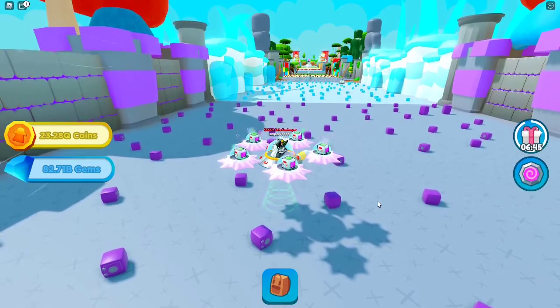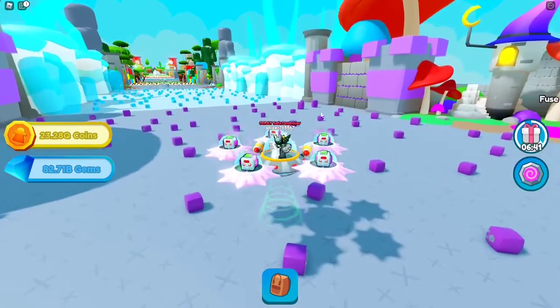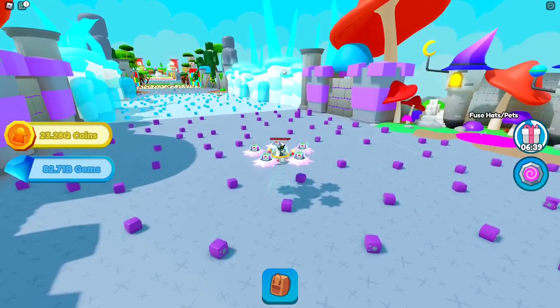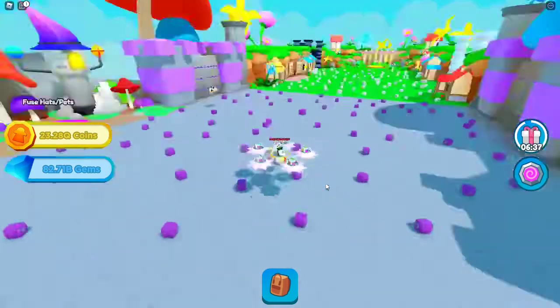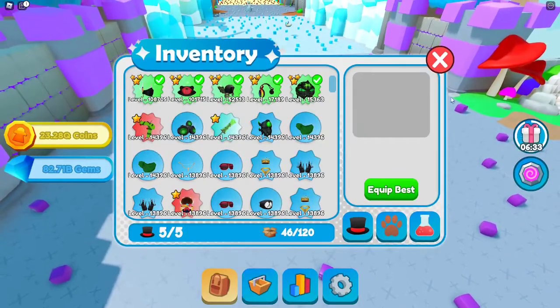What's up guys, welcome back to another video. Today I'm going to be showing you all how to glitch out of the map in UFO Universe. To do this you're going to need 185 speed.